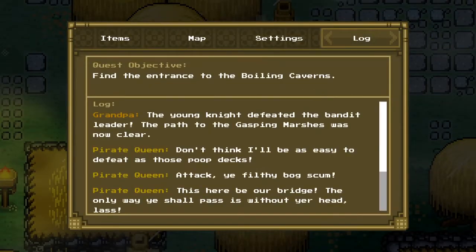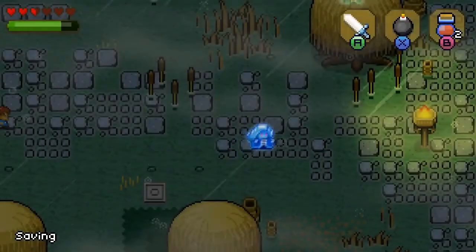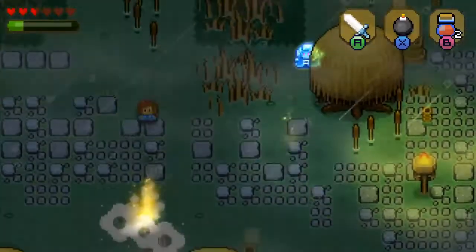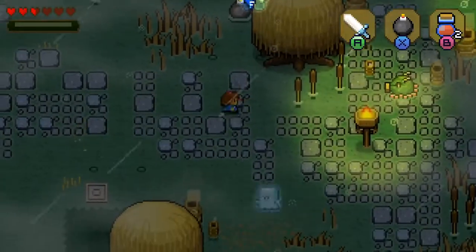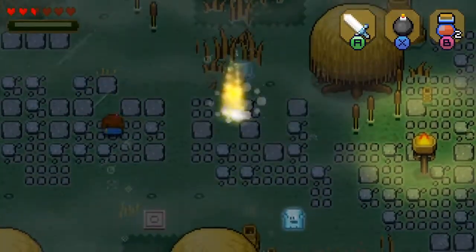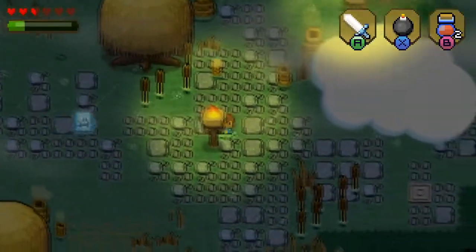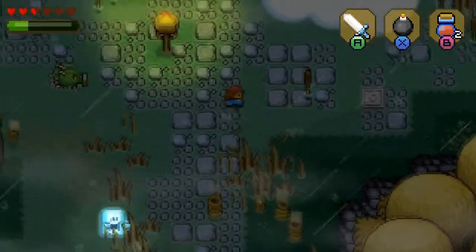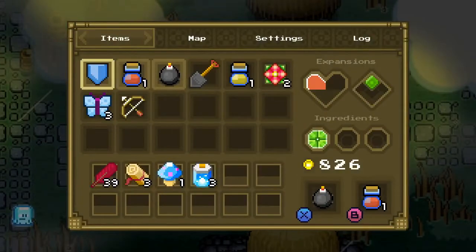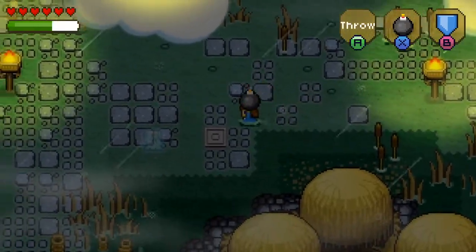The start button brings up your menu and the select button brings up the map, but I keep hitting the wrong one for some reason. Can I just throw the bomb at that guy? I like that the bombs are taking these guys out pretty easily. I have a shield — there we go, I can block with that. I did not really want to use my health potion, but that works.